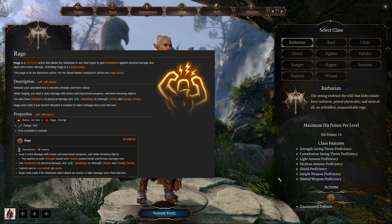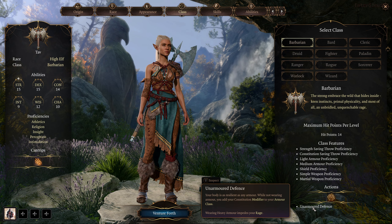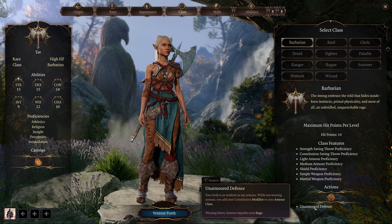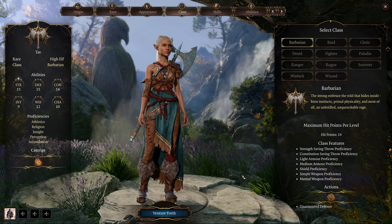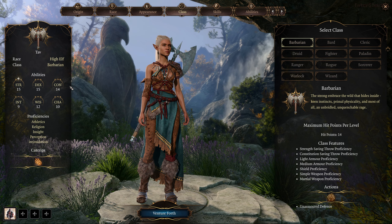Rage ends early if you haven't attacked a creature or taken damage since your last turn. Unarmored Defense: your body is as resilient as any armor. While not wearing armor, you add your Constitution modifier to your armor class. Wearing heavy armor impedes your rage.